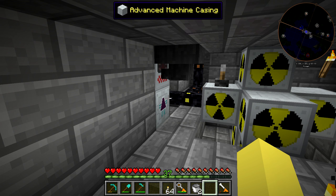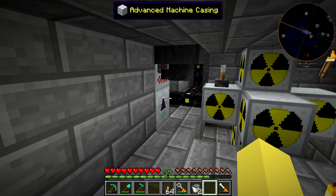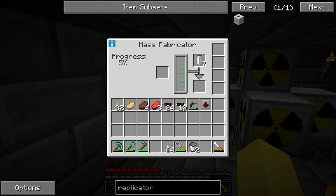There are a couple machines involved in this, but essentially you get the UU Matter from raw power, you scan an item, and then you can turn the UU Matter into that item. That's why a lot of the power we've been generating recently has been going toward creating UU Matter.